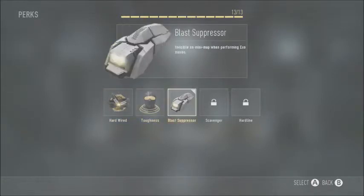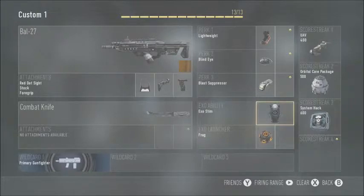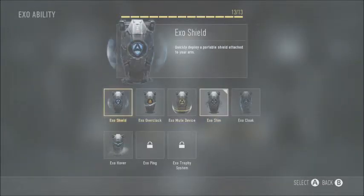Also in Perk 3: Toughness — you flinch less. Blast Suppressor is a great perk — whenever you do dashes or jumps you want this because without it, dashing makes a little blip on enemies' mini-maps so they know you're there. With Blast Suppressor, that doesn't happen. Scavenger at level 35, and Hardline.